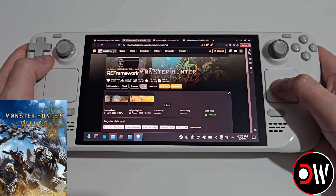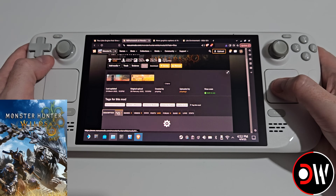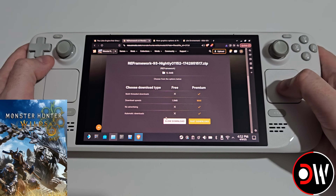Second, we need to download RE Framework, which is going to allow us to load our other mods into the game. So let's click on files, scroll down, and choose manual download, and once again download this to your downloads folder.